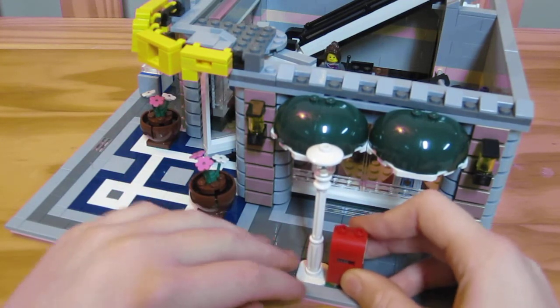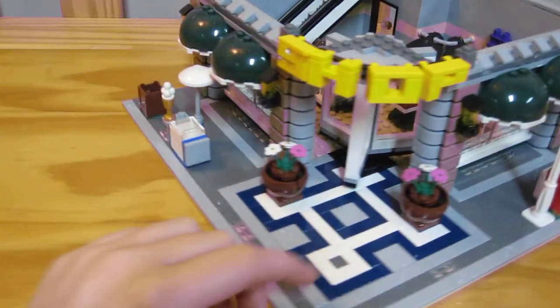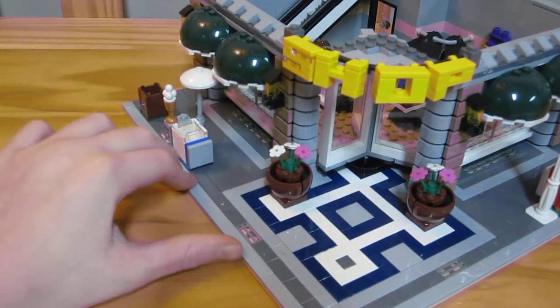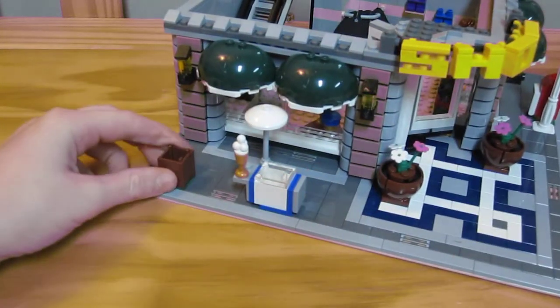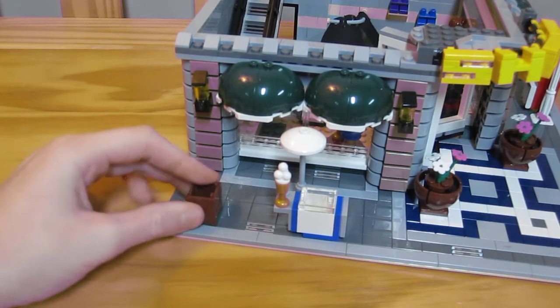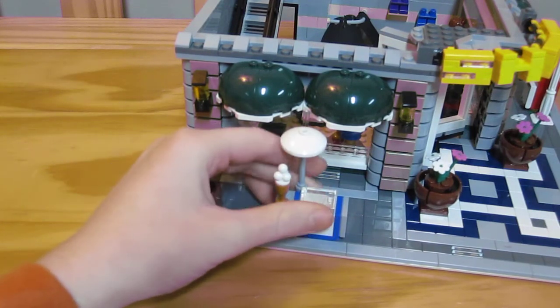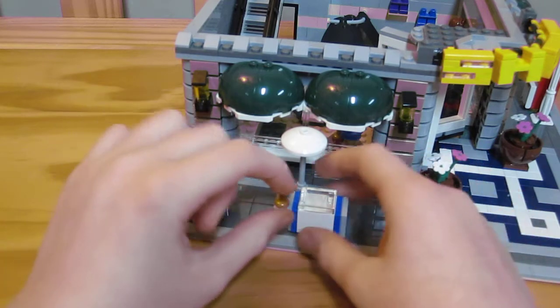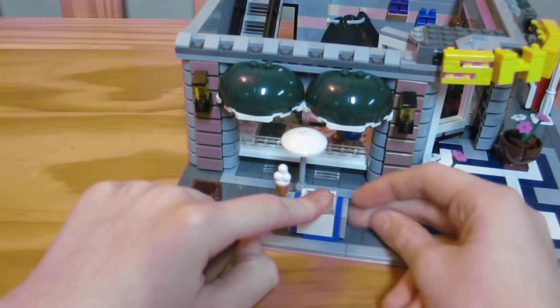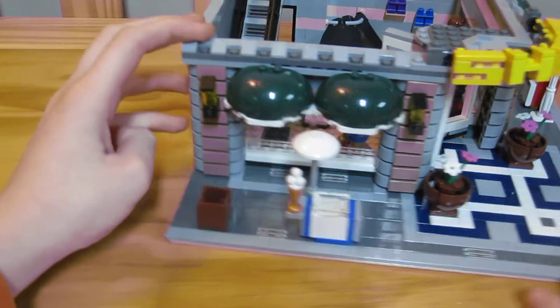There's a mailbox. It does have spinning doors. You actually build the word 'shop' here. You get a little wastebasket — it's not even a garbage can; I kind of wish they gave you a garbage can instead. And then you get this little ice cream stand with some ice cream and extra stuff, and umbrellas.